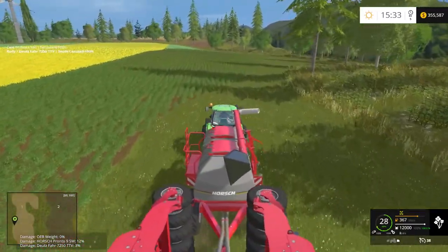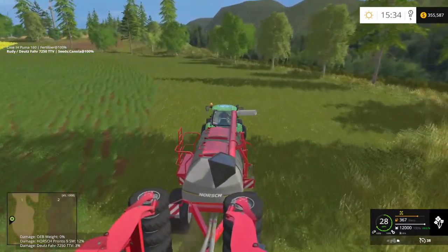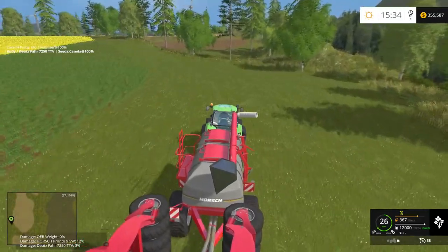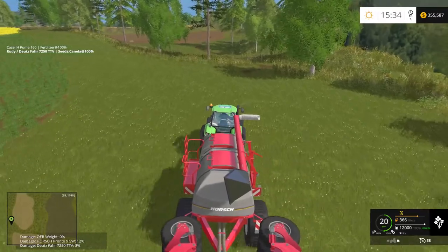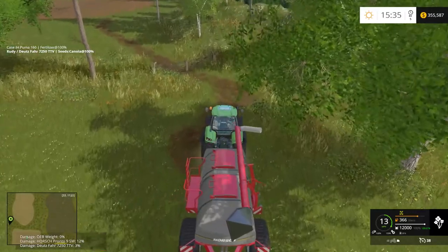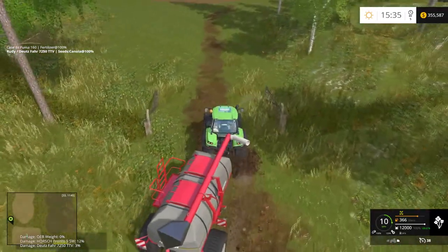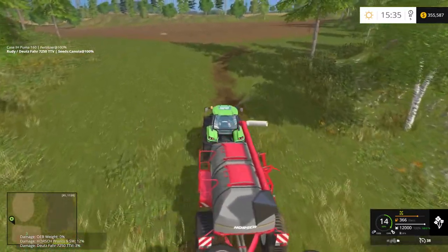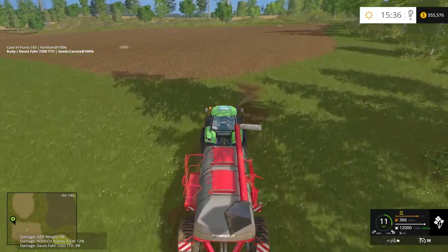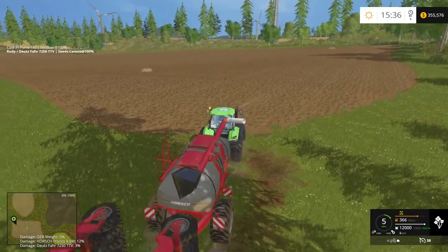I'm changing my maps to level one maps. I usually play on hard or normal, depending on how the map is set up for yield amounts and sale amounts — in other words, how much money I get for my crops. Some of them are pretty low. This is field 3 — this is the one I want to work. So let's start on it.